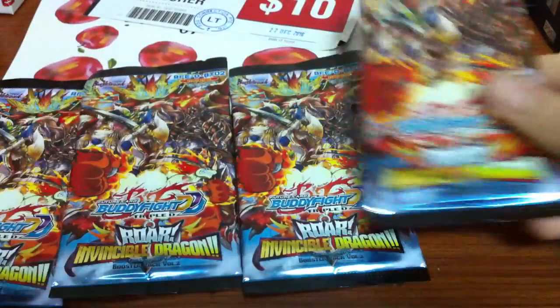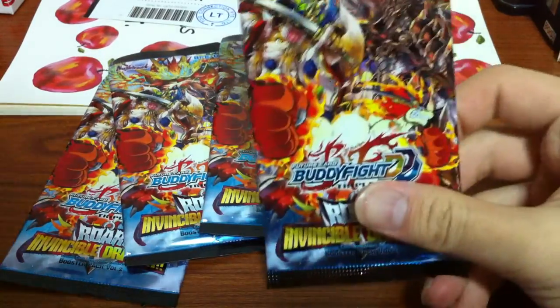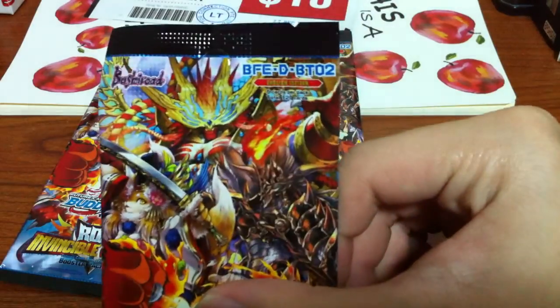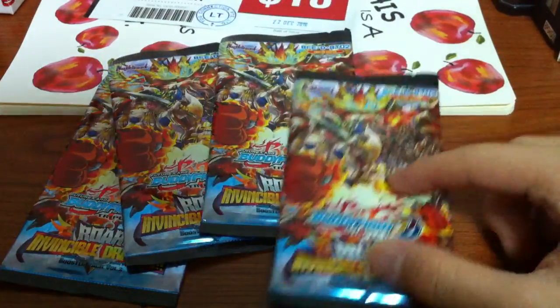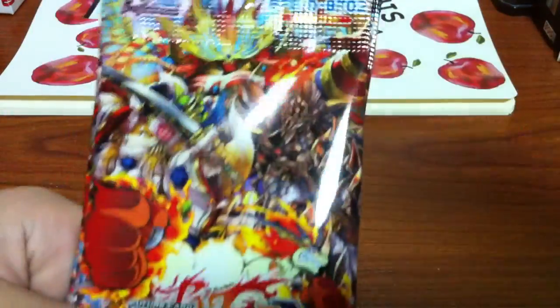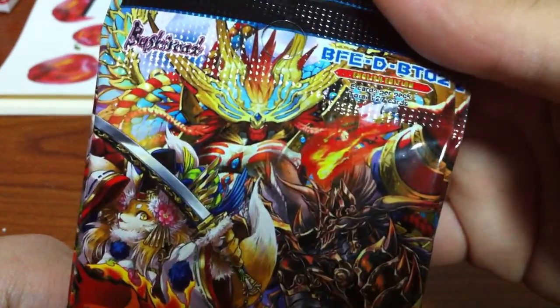Hey guys, it's P10 here. And I'm Roxy. In this video we'll be opening up the 4 booster packs that Roxy gave me for my Christmas present. This is BFEDBT02, Raw Invincible Dragon - Triple D. We haven't watched the anime yet for Triple D, but we will soon. So I don't really know all these characters.